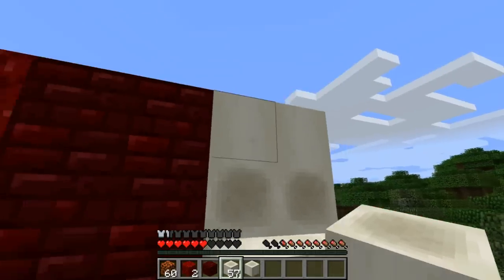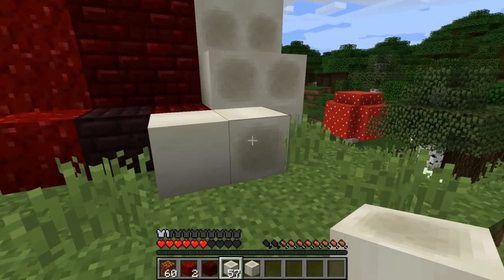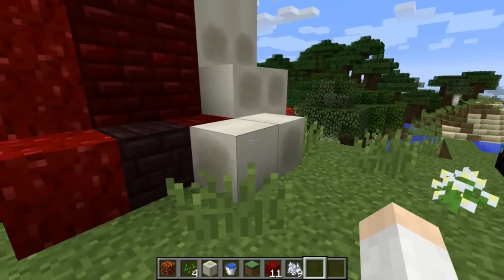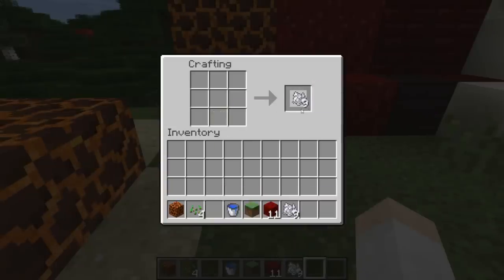It looks kind of like quartz, but overall not a bad texture. These do naturally generate underneath deserts. And if you have one of these bone blocks, you can indeed craft it back into bone meal once again.